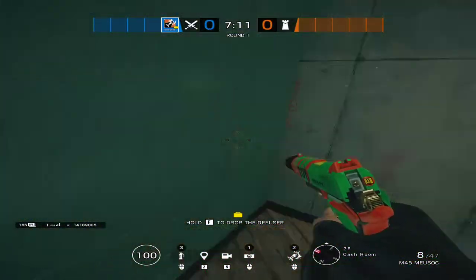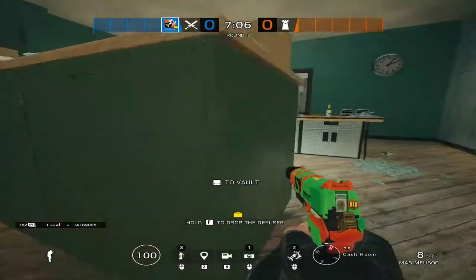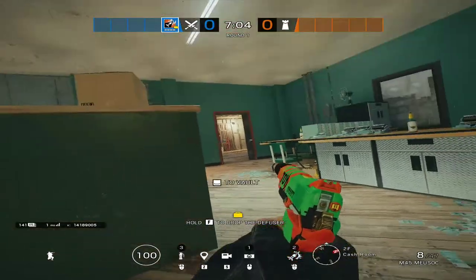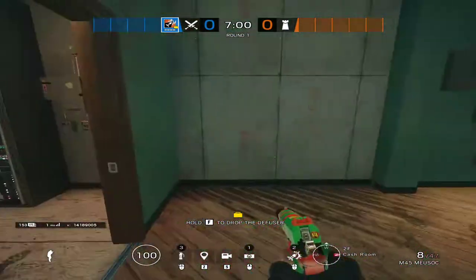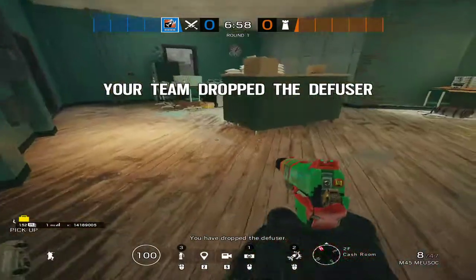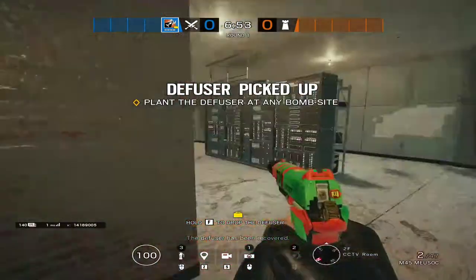Ninety rotate, cache — just behind cache, cache box, cache wall. Normally the bomb is around here so people put behind it as well. Construction wall is over here — that's construction wall.